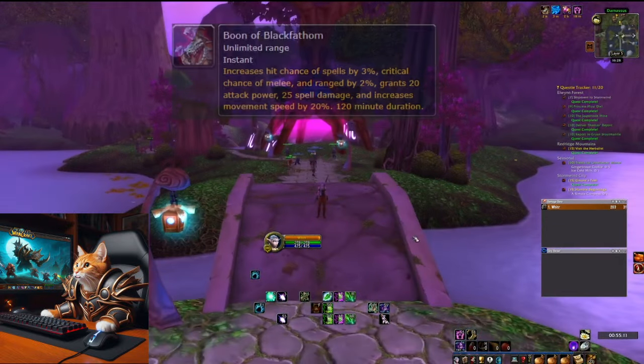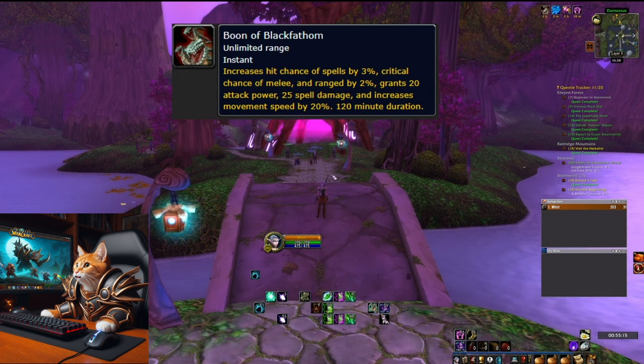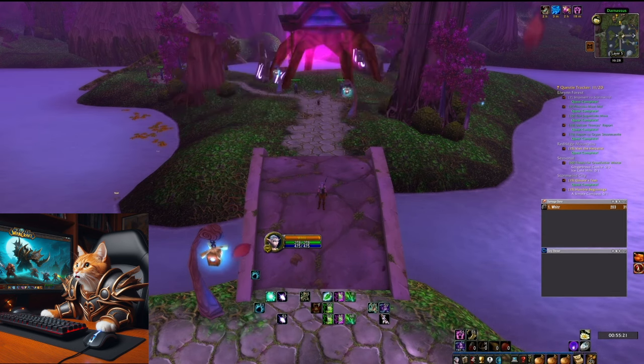The first buff is the Boon of Black Fathom, which you can get by turning in a quest item from the final boss of BFD. It increases your hit chance of spells by 3%, your critical chance of melee and ranged attacks by 2%, it also grants 20 attack power, 25 spell damage, and increases your movement speed by 20%. The buff lasts 120 minutes. You can only obtain this buff up to level 39 — at level 40 and higher you are not able to obtain it anymore. You get it by being in Darnassus or Mulgore while someone turns in the quest.